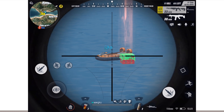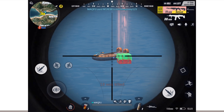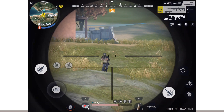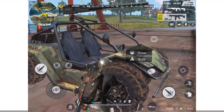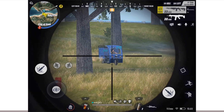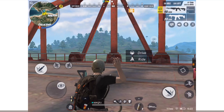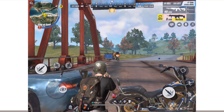Yeah so another guy comes — boom, M14 again, 8x, super OP — and then the airdrop landed right next to the bridge so I decided to watch it for a little second. I decided to shoot these guys over by the airdrop and he was right there so I just took him out, easy peasy. I create my little line over here and as I'm jumping around I see this one guy and unfortunately I do get a headshot on him.